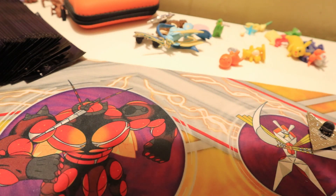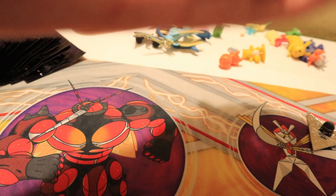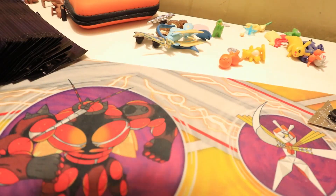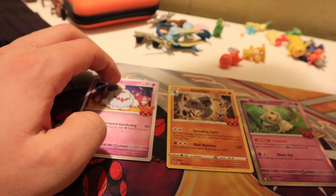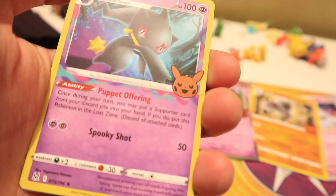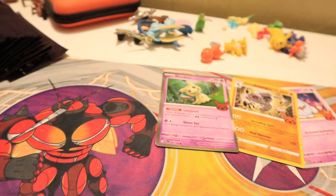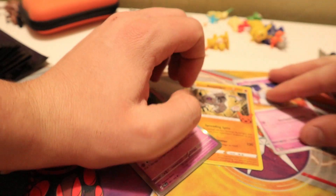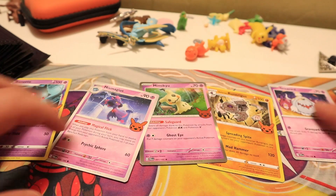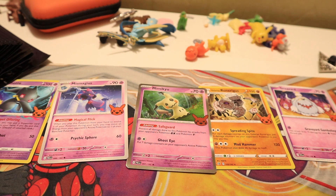Pack number one — I assume the holo is in the middle, so we'll go one from the back. We got Greavard, Galarian Runerigus, and Mimikyu — that's 104, 97, and 102. Pack two: Mismagius, Banette, and Houndstone. Houndstone is 106, Banette is 73, and Mismagius is 88.